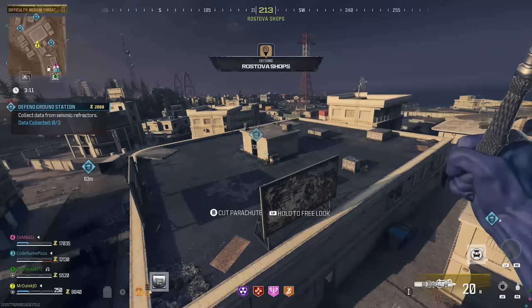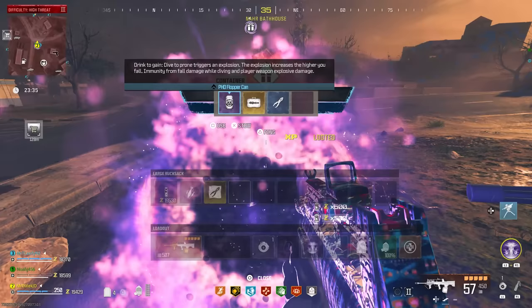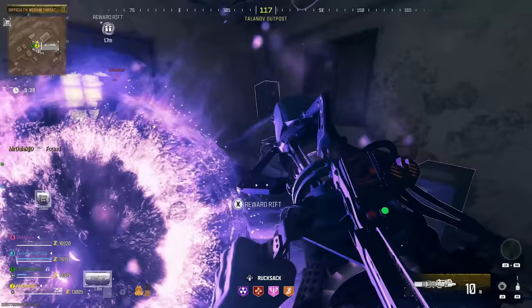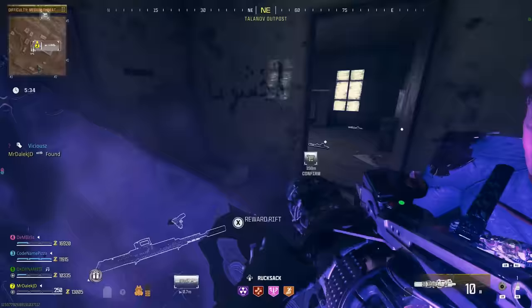The other two ways to get the Scorcher are through finding the weapon itself or by finding the weapon case for the Scorcher. Starting with the weapon as a drop, you need to go ahead and complete the Legacy Fortress.